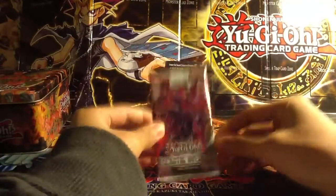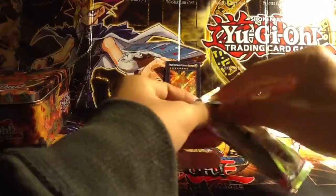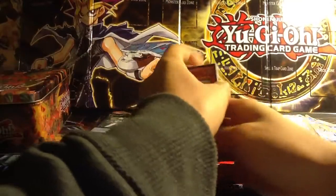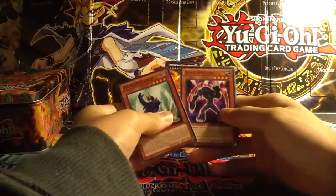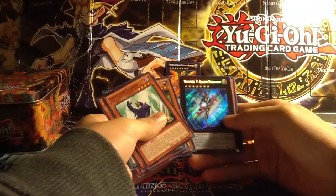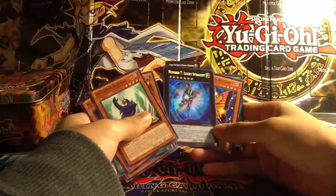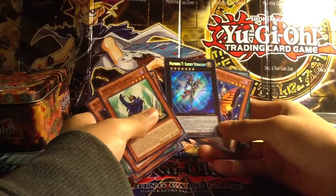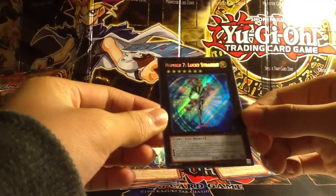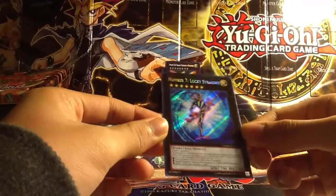Last and final pack of this video — Galactic Overlord. Let's hope we get something out of this. Last pack, hope it counts. Inzector Earwig, Blade Bouncer, Storm, Inzector Firefly, Gaga Gaga Gardner — and ooh! Number 7, Lucky Straight, Secret Rare! Okay, this tin definitely makes up for everything. Oh, look at that Lucky Straight! Number 7, Lucky Straight — this card makes up for everything!